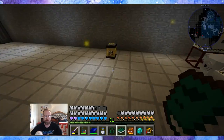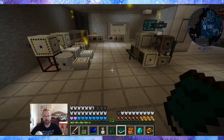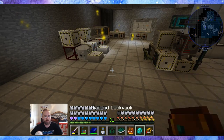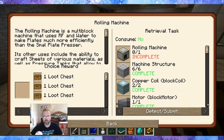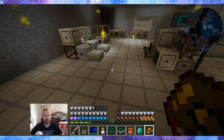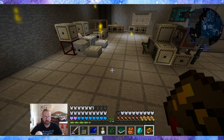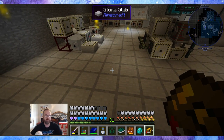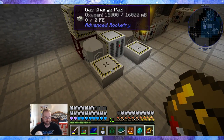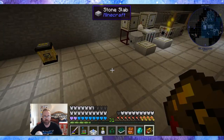I went ahead and put the lubricant down over here because I needed to get things set up. Now that we have lubricant, we can make the rolling machine, which needs lubricant to make the titanium high pressure tanks, which go into our space suits and then get filled with oxygen from here — and that will let us breathe in space. A lot of busy work.